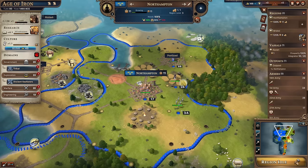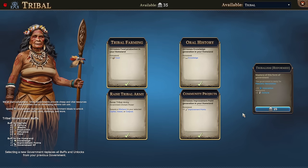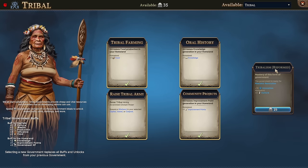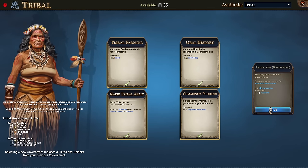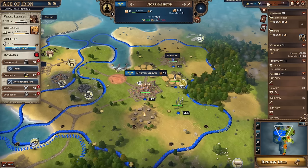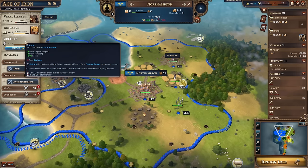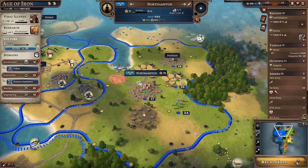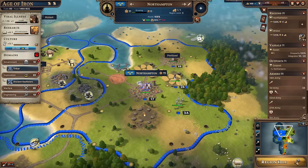Now it's on two out of 20 viral illness - I'm a little bit concerned. However, we've got enough government points to reform tribalism. We get some innovation and plus two culture. Northampton is a little bit whiffy, but we can at least reform our tribalism government. We're now earning 3.1 culture every single turn - that's a huge increase. In a couple of turns we might be able to use our culture power to reform our government.